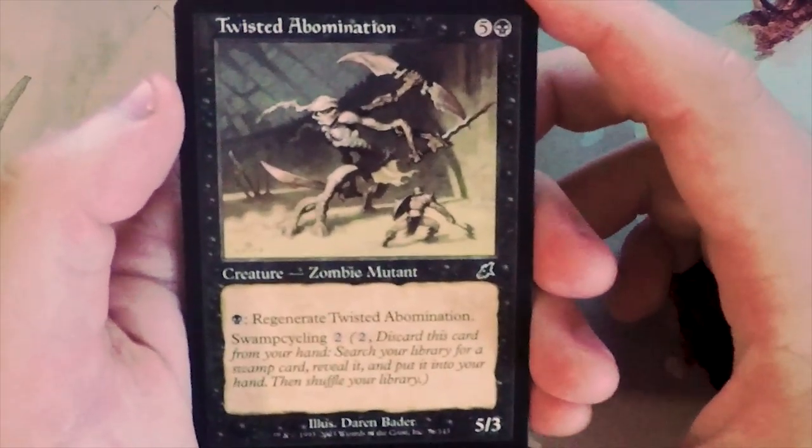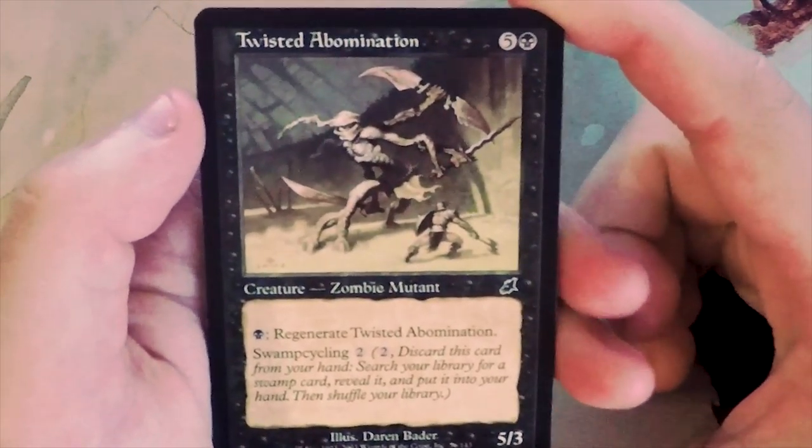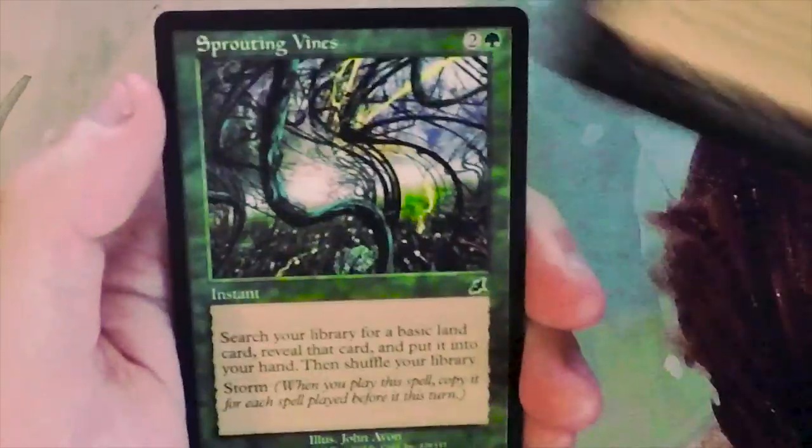Twisted Abomination is great - a five-three for six, you can pay one black to regenerate it, and it also has swamp cycling so you can fetch out a swamp for two. This card is actually just a game-winning bomb. It's fantastic, so that's definitely my pick so far.